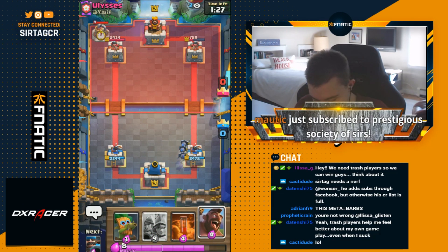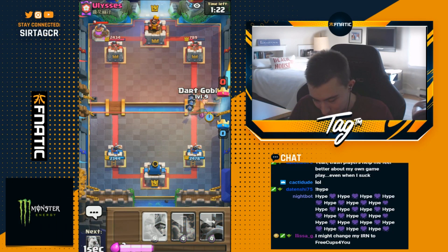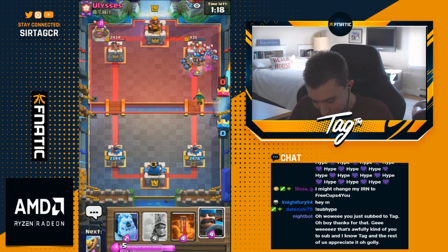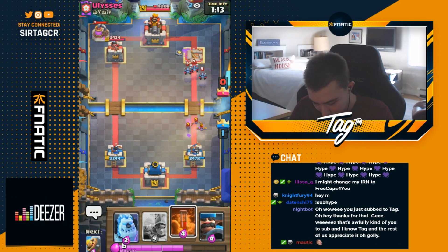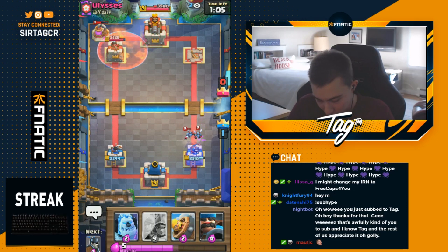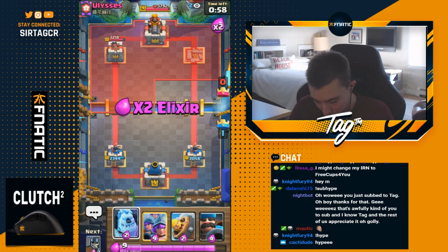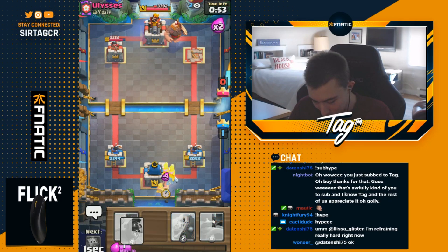I'm going to go for dark goblin to deal with the minion horde from a distance and get even more value. I don't really care about the bats - I could just ignore the minions. It's not too much damage. I'd rather mitigate his elixir advantage so he doesn't get an overwhelming presence on the map that I'm not able to deal with later. Taking a little damage now for the long-run win - that's what I'm about. I'm going all three musketeers in one lane because he doesn't have any way of dealing with it.